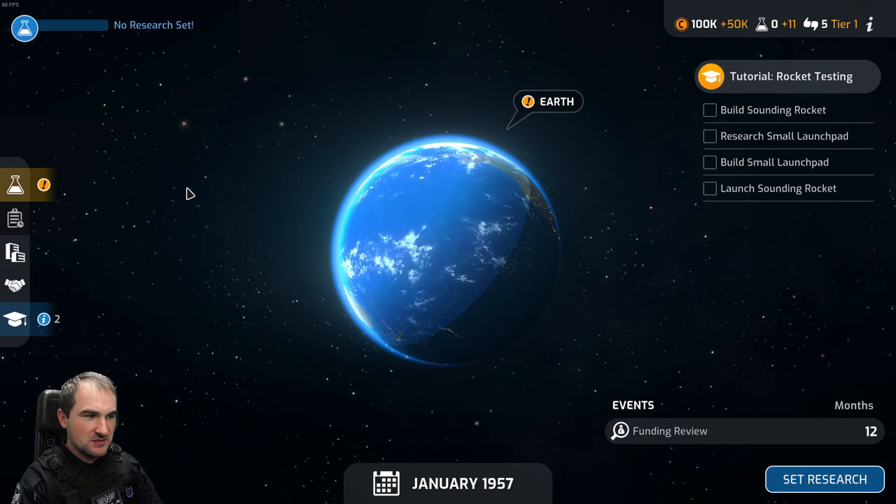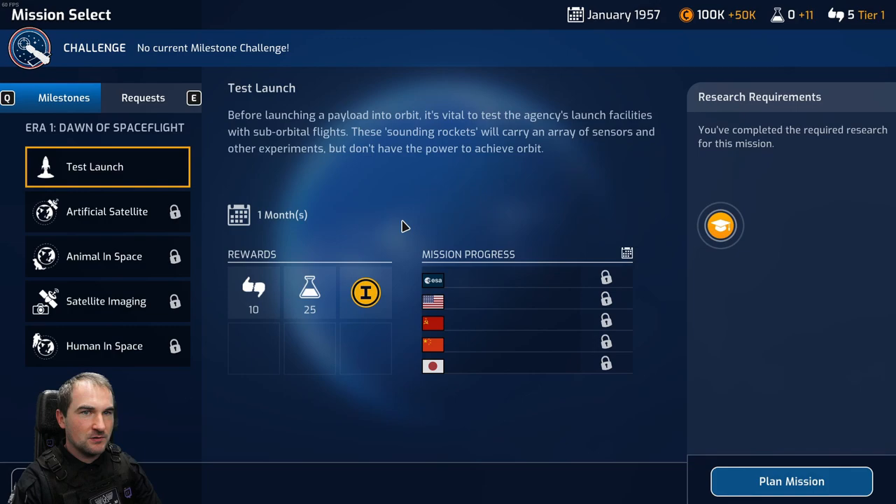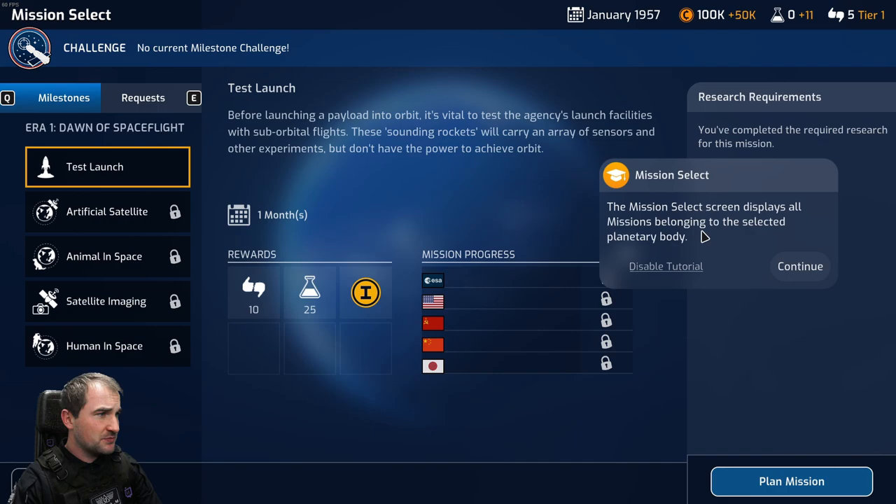Your first objective is a crucial first step for any new space agency: constructing and launching an experimental sounding rocket to test and improve your booster technology. Selecting a planetary body in the solar system screen will display a list of missions associated with that body. Highlight Earth, then press to navigate.